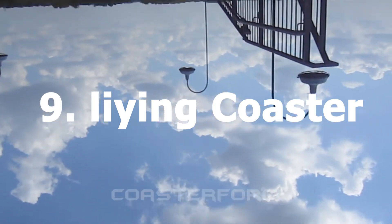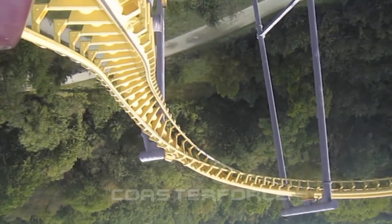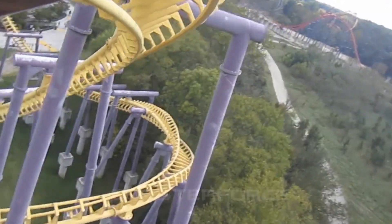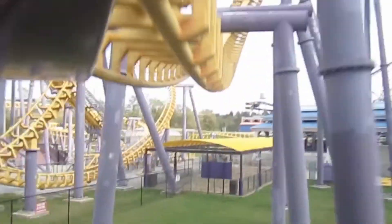Number 9: Lying Coaster. This coaster is quite rare in the real world. It's sort of the same as the flying coaster, but now you are lying on your back and the coaster is going backwards. You can create some weird inversions with this coaster and I think it fits perfectly for Theme Park Tycoon 2.